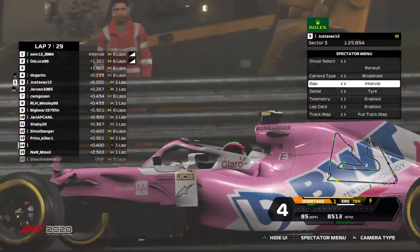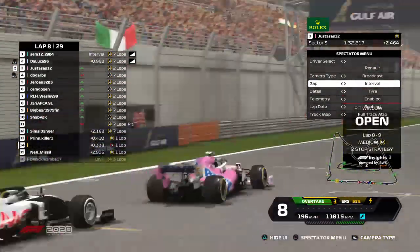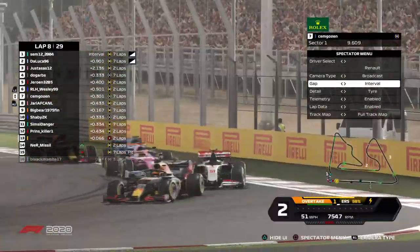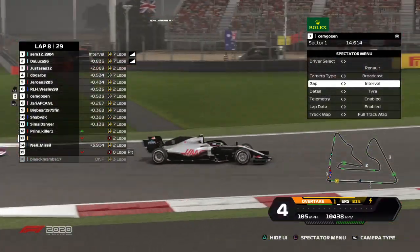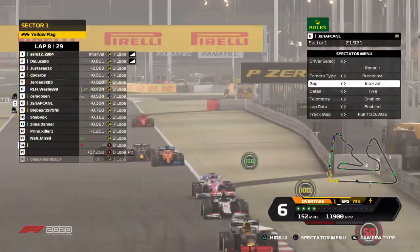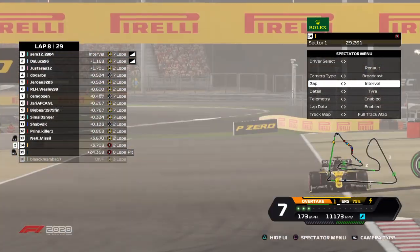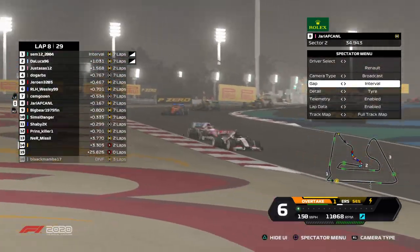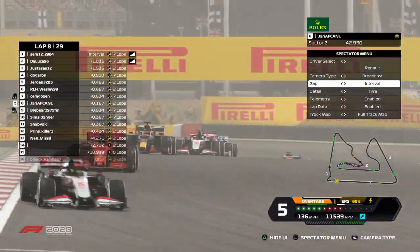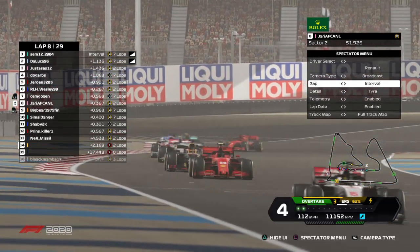Justus made up three places since the restart and looks very quick on those brand new mediums. In the traction zone they are really struggling on those hard tires. He's now got P3 from Doa. We also see Jem going backwards — probably tires still not at ideal temperature. We have the Renault number 22 on the pit exit, and Yari is very close to Jem, who is really struggling on traction zones.